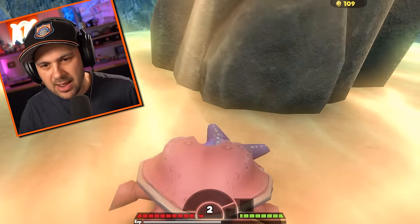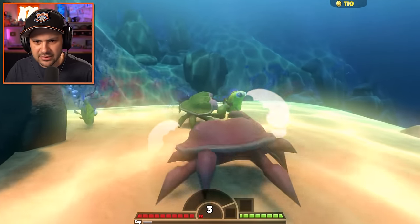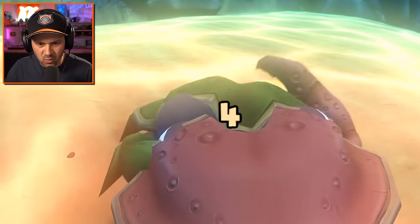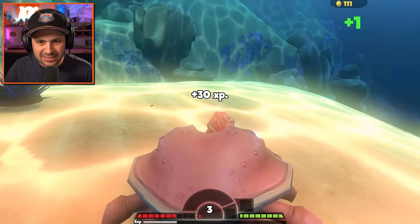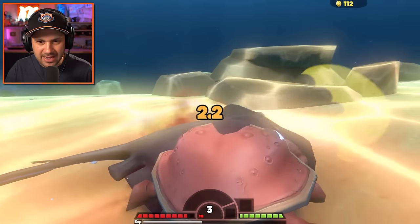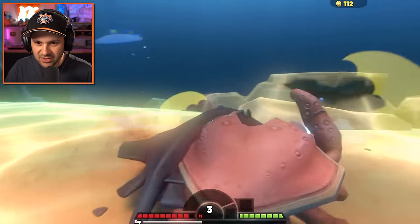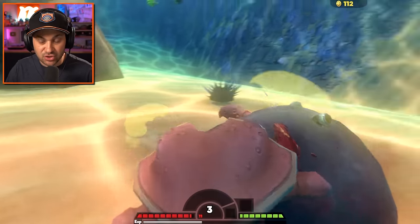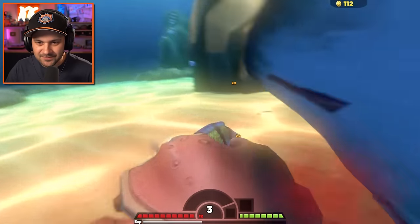Why is that crab green? Is this a crab that I can attack? It is — crab on crab battle, let's go! I win, I'm the better crab, take that! Stingray, don't mind if I do. Now we're talking — I'm level three, things are going great, nothing is eating me right now, what a feeling.